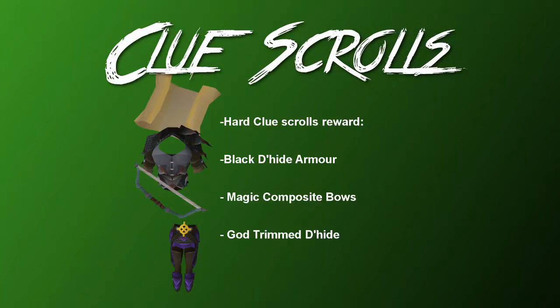Something I can't recommend enough — which I mentioned in a previous Iron Man guide — is doing hard level Clue Scrolls. For ranged gear this is really, really good especially for that mid-game ranged gear. You frequently get Black Dragonhide and Magic Composite Bows as rewards, and you can also get God Trim Dragonhide, which is the same tier as Black Dragonhide armor but looks really cool and is useful if you're going to God Wars for slayer tasks or bossing. All of my Black Dragonhide came from Clue Scrolls.